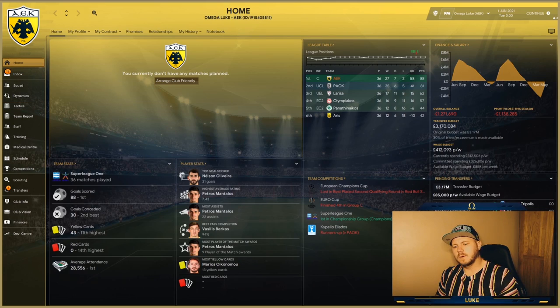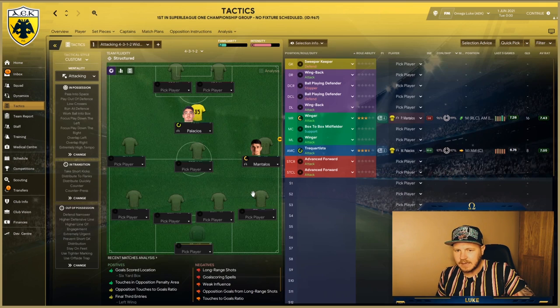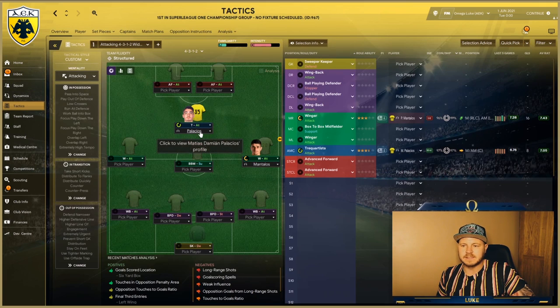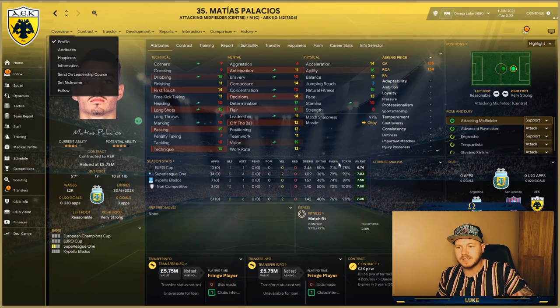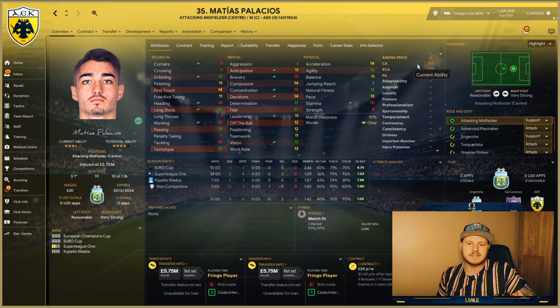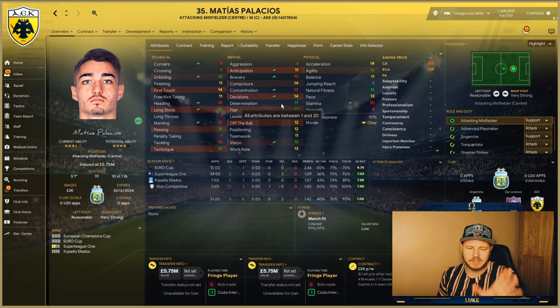Here we have it viewers. It is the end of the 2021 season, two years have passed. AEK are on top of the league, which is great to see. How is our man Matthias Palacios doing? He is in the trequartista role and he's scored eight goals just this season, but we know that role is kind of broken. His current ability is 135, so he is progressing quite nicely in his development, with good attributes in dribbling, long shots, passing, technique, vision, flair and determination — at just 19 years old.